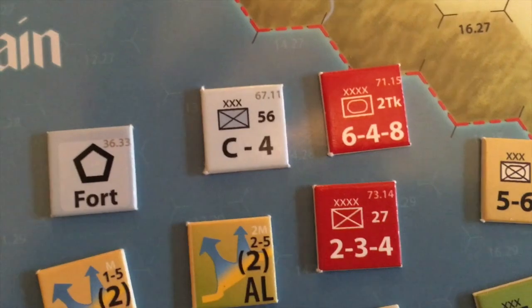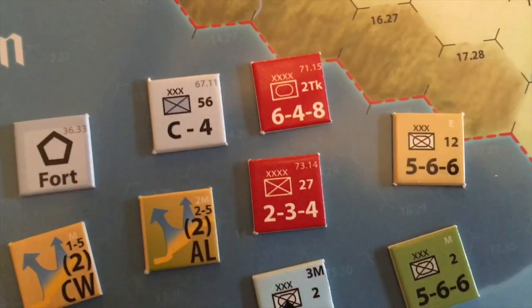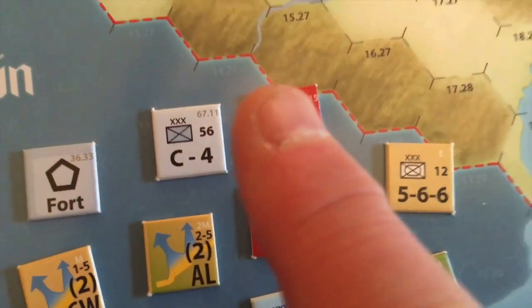It's quite smart, actually. Each unit has, if you see the top right-hand corner, a setup location, which obviously corresponds to one of the numbered hexes on the map.